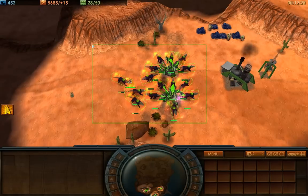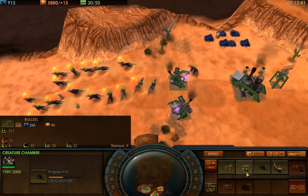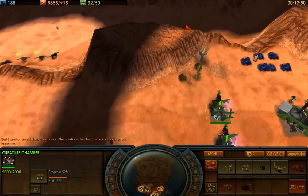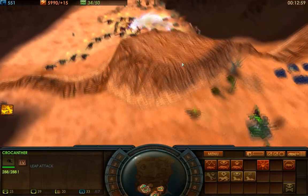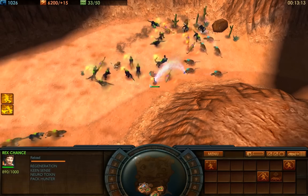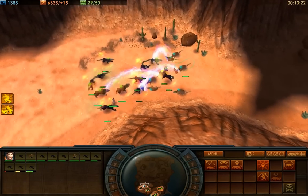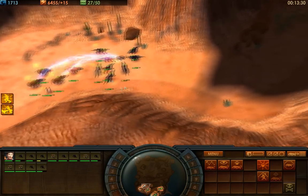Pretty soon we're going to start mixing up our unit production — less Croc Anther and more bull eel. Now I'm going to switch over to bull eels — 266 coal, keep that in mind. I'm going to move the waypoint for both of these down here. Learned how to do a general attack move, just to tell your units to attack. The Croc Anthers and the bull eels are a fairly effective team.